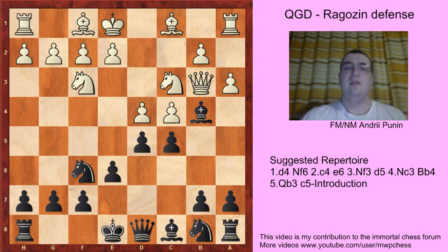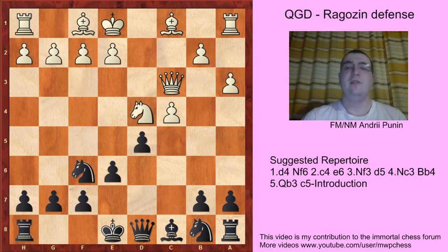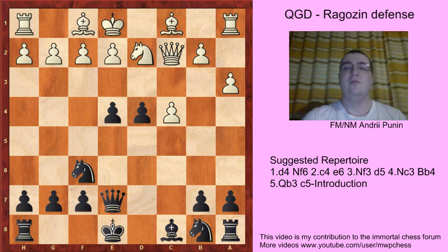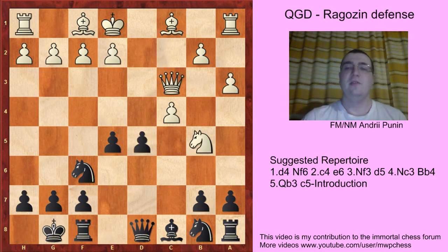Another approach for White is a3, Bxc3 — and actually Bxc3 is a better move. Because after Qxc3, Black takes cxd4 and Nxd4 is already a mistake because of e5. The best move is Nb5, because Nf3, d4, Qc2 — Khachetkov against Majorov. In that game Black should have played e4, Nd2 and Qxc7, and Black is much better due to the lead in development. So Nb5, castles, cxd5, Nxd5 and Black has a lead in development, so Black is better.